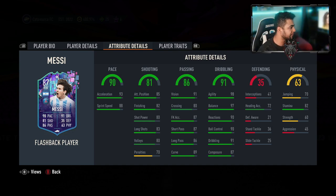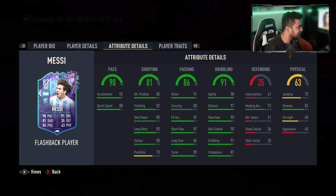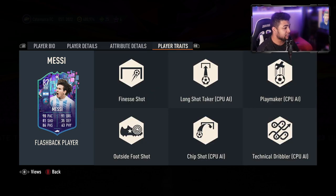Let's get into the in-game stats: 93 acceleration, 88 sprint speed, 82 finishing, 98 agility, 97 balance — insane agility and balance. 91 dribbling, 90 ball control, 87 short passing, 86 long passing. This card is broken. 82 stamina as well. And the traits just start and don't stop: finesse shot, long shot, playmaker, outside foot, chip shot, and technical dribbler. This card is the full monty.